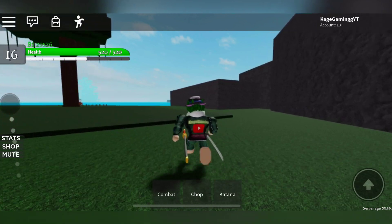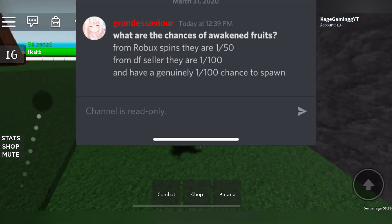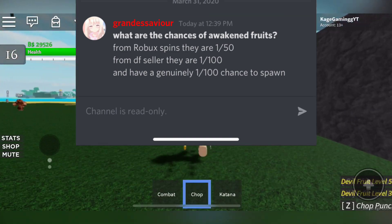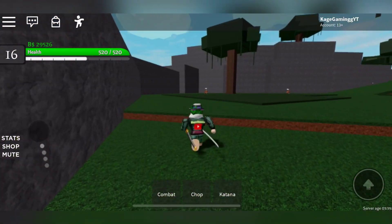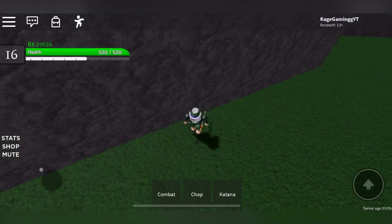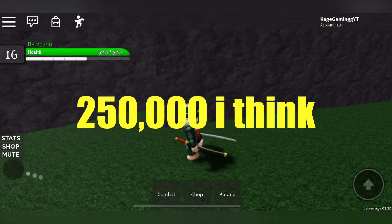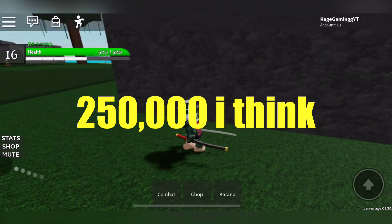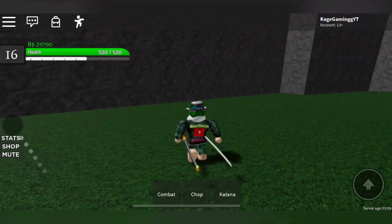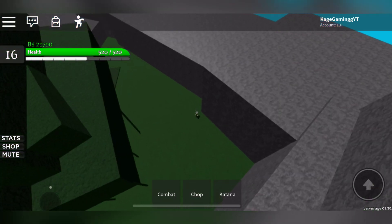Now I'll tell you the chances of finding one. For the devil fruit spawner on one of the islands in the middle — I'm on level 16 and it's not mobile supported so I can't play much. For the awakenings, you can only find them, and for the devil fruit shop when you buy one for around 250 belly, it's a one out of a hundred chance. For spawning an awakening devil fruit naturally, it's also one out of a hundred.